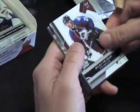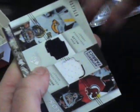Let's see, you get one of those letters. Dual Brodeur/Miller, not bad. Number to 100. Dan Ellis, number to 25. Parallel.